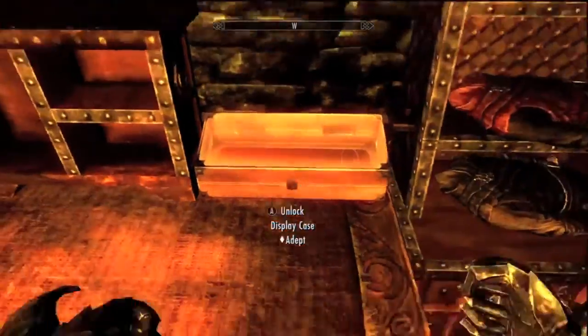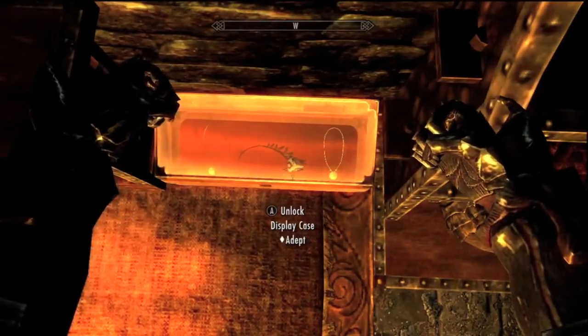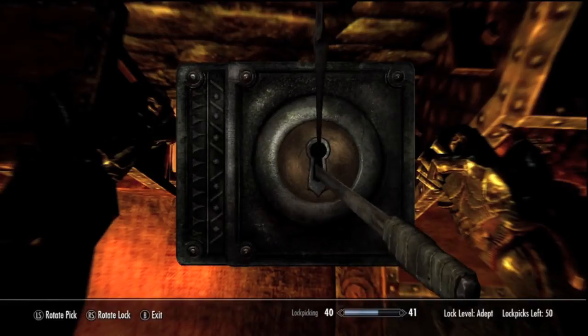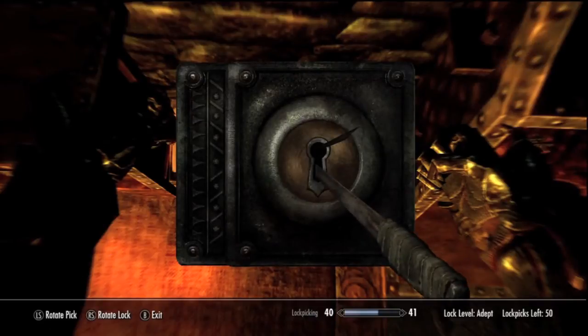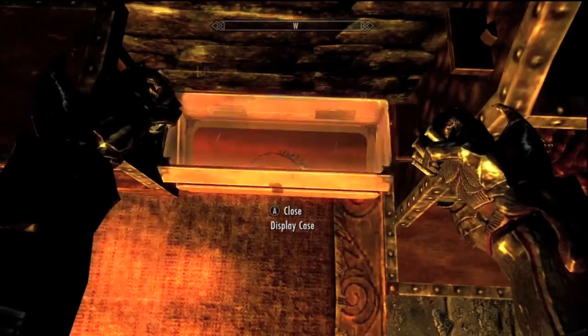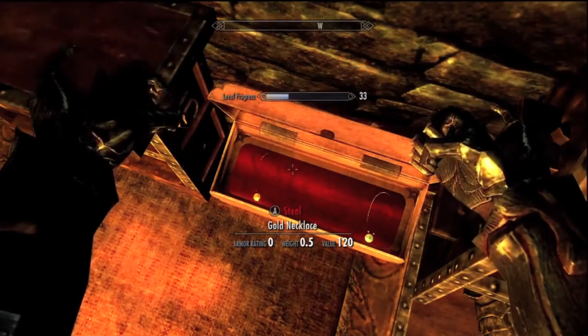What you want to do is jump up here, jump up again, and look at that — you got yourself a bone necklace right there. Pick the hawk bone necklace, pick the lock, and there you go — you got yourself a hawk bone necklace right there.